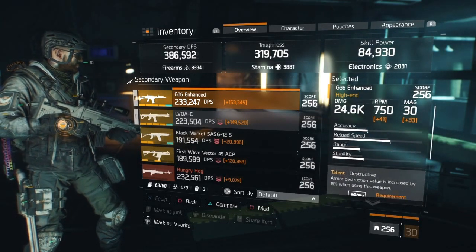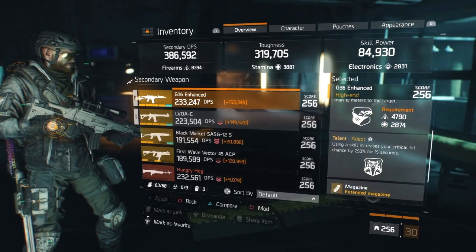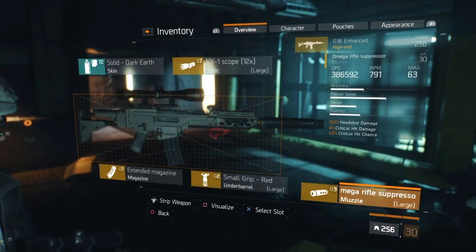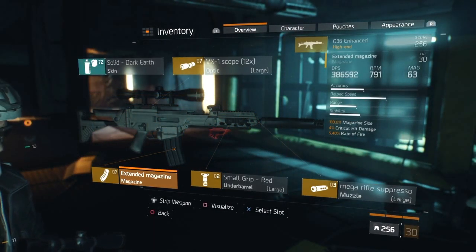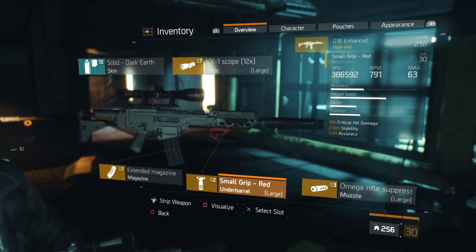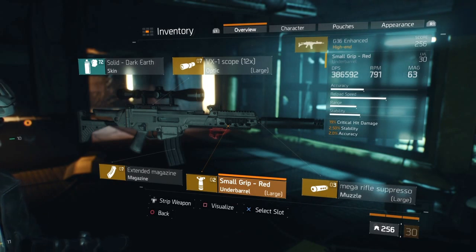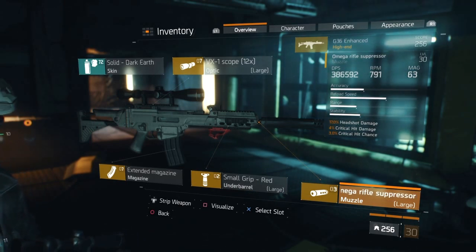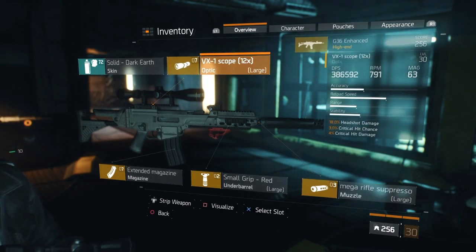If you're interested in my secondary, here are the talents on it. I don't really use my secondary much in PvP. I'll pull it out if I need to drop a player who has a sliver of health or managed to pop a medkit right before I could down them. I spec'd more into headshot damage with this one rather than critical hit damage, since it has a slower RPM and is easier to control and aim for the head. I went with the Omega Rifle Suppressor and the 12x scope to maximize headshot damage.